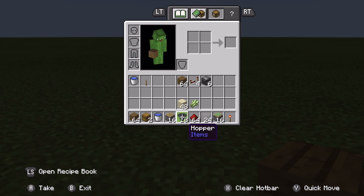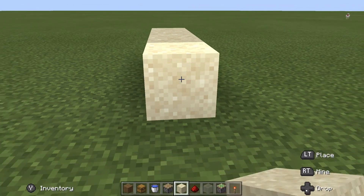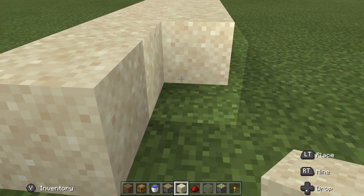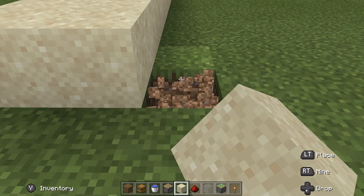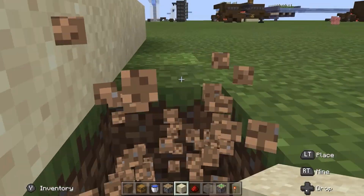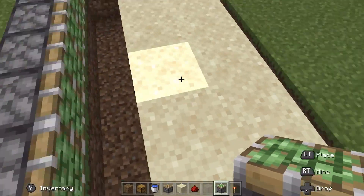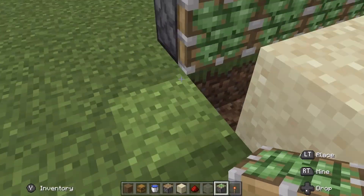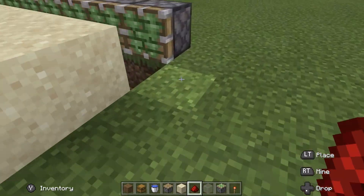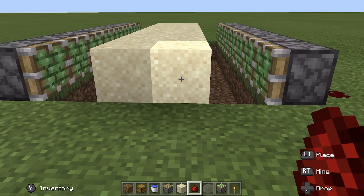The first step is to take your sand and build eight back — one, two, three, four, five, six, seven, eight — and then repeat that on the other side. Now what you want to do is take out all these blocks underneath the sand on both sides and you're gonna place your sticky pistons facing this direction like so on both sides. Now take redstone and carry it around the backs of both of these.